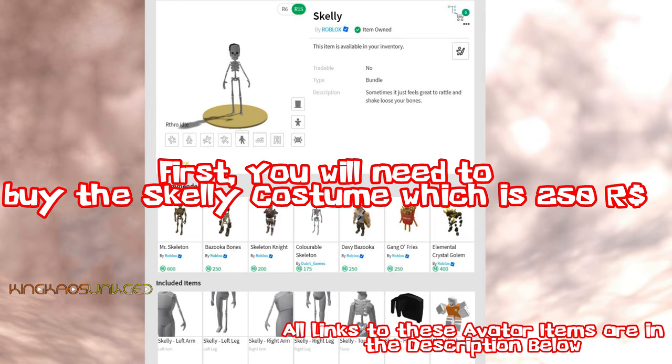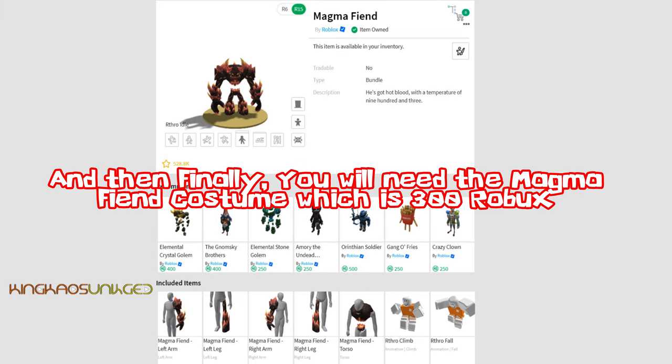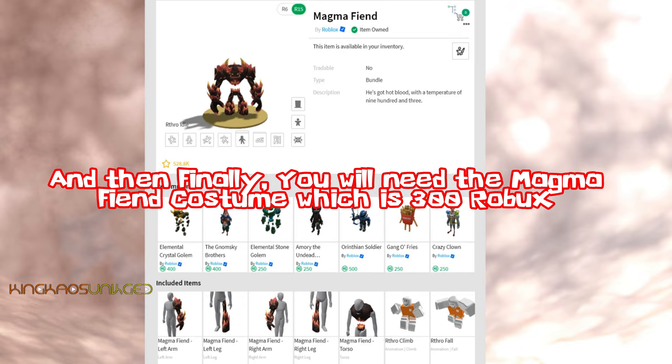First, you will need to buy the skelly costume, which is 250 robux. Next, you will need the knight of chivalry costume, which is 500 robux. And then finally, you will need the magma fiend costume, which is 300 robux.